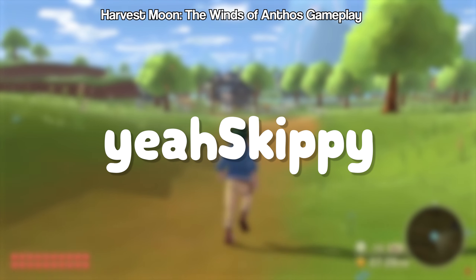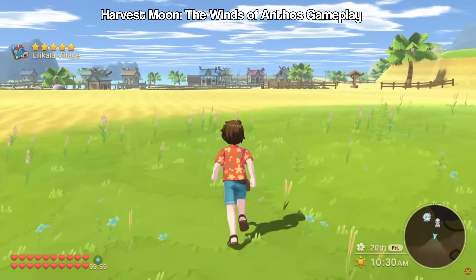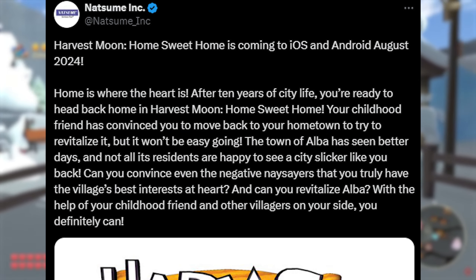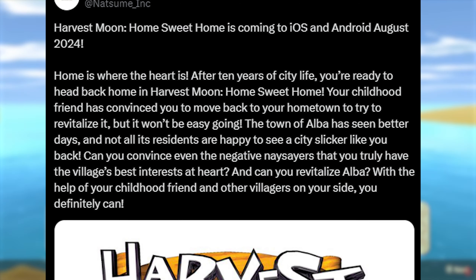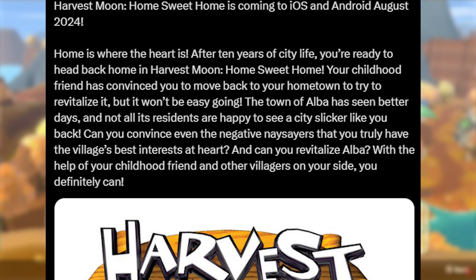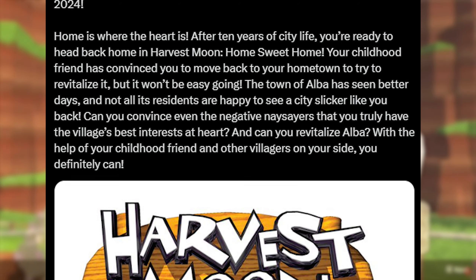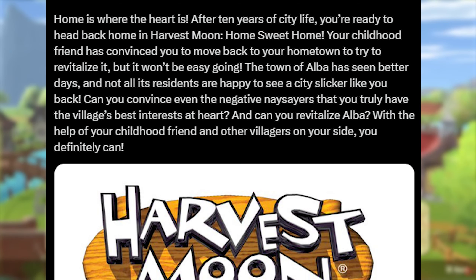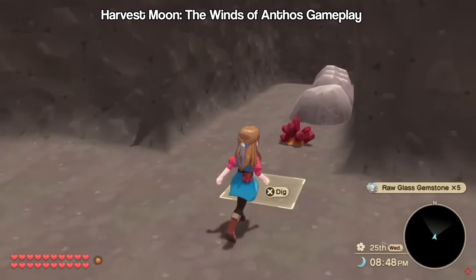Hey everyone, it's Skippy. Today I'm going to go over all the new screenshots that Natsume just dropped this past week about their new game Harvest Moon Home Sweet Home. This is a Harvest Moon game set to be released on Android and Apple iOS in August, so it's not that far away. The premise is that your childhood friend has convinced you to move back home to revitalize the town of Elba, and unfortunately most of the residents aren't happy you've come back to change the town, even if it's for the better. Let's get into some of these awesome screenshots and dive deep into the analysis.